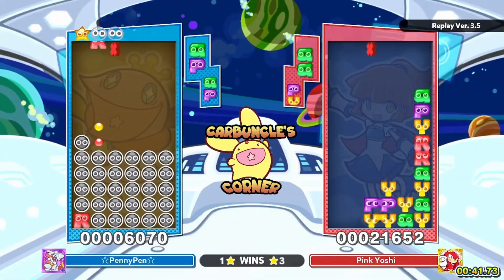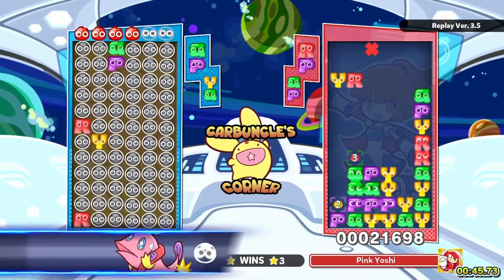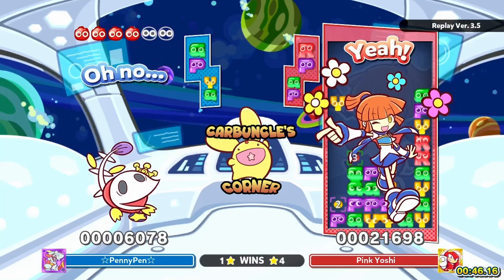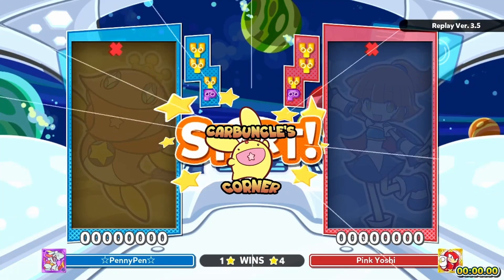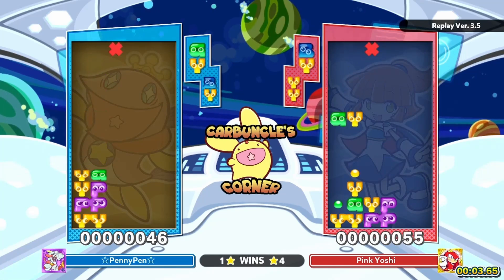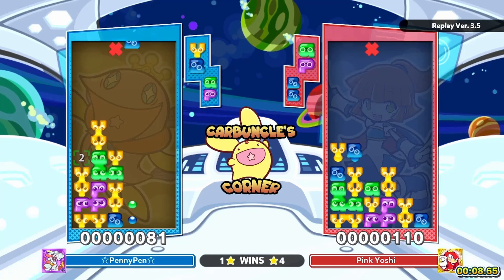I think Yoshi just sets off a full chain. From what I saw in the other match — Yoshi versus Lolo — I think Pink Yoshi might just have a higher level of chaining ability that puts them at a serious advantage.